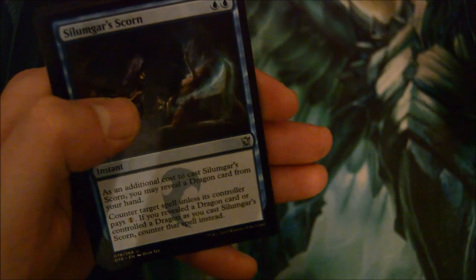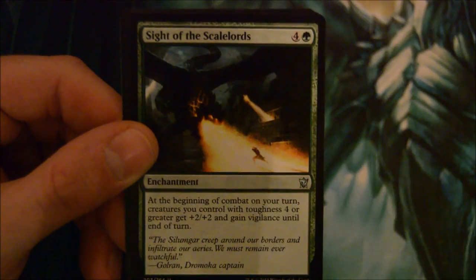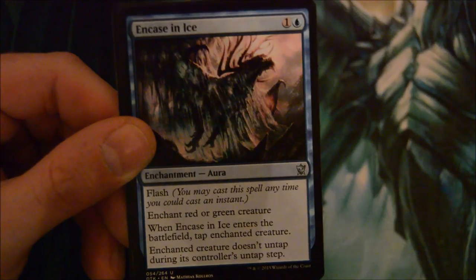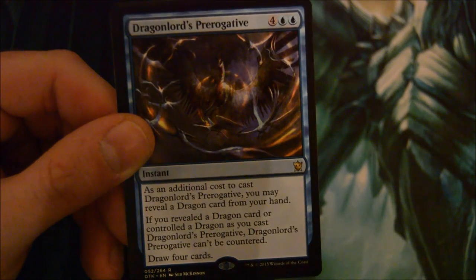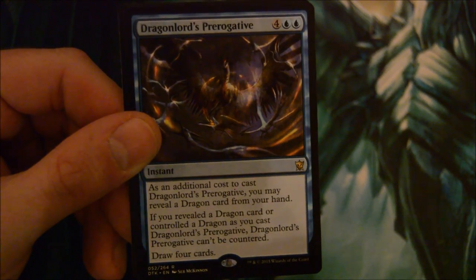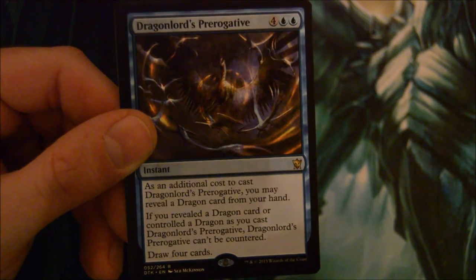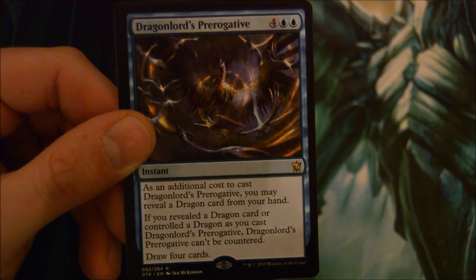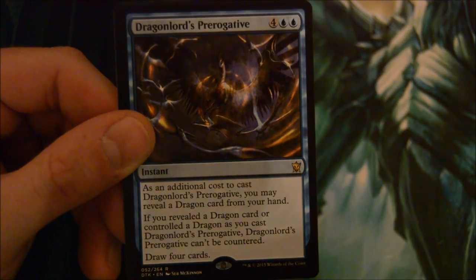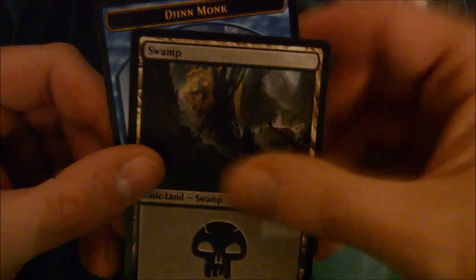Silumgar Scorn, Sight of the Scale Lords, Encase in Ice, and Dragon Lord's Prerogative - 6-drop: as an additional cost, you may reveal a dragon card from your hand. If you reveal a dragon card or control a dragon as you cast it, Dragon Lord's Prerogative can't be countered. Draw four cards. That's not bad.